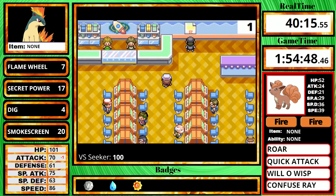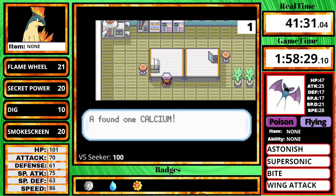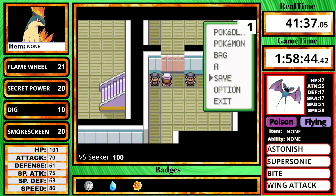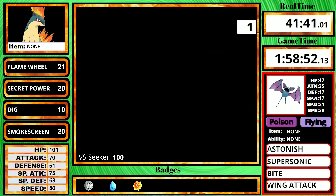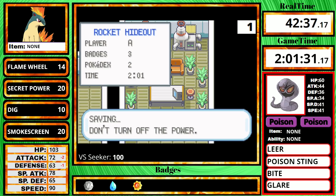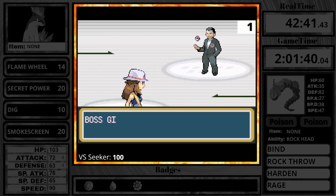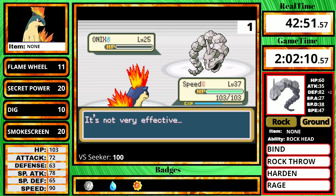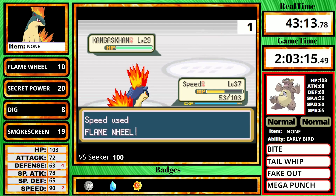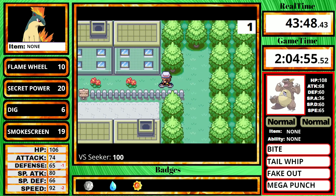Once I arrive at Celadon City, I begin doing the Rocket Hideout. There's a lot of useful stuff in here, like a nugget to sell for money for Flamethrower eventually, a Rare Candy, and a Calcium right before Giovanni's door. This Calcium is going to be really good for Quilava since it will raise its Special Attack EVs by 10. I need to buy some Calcium later, but this is a free one I don't have to worry about. I then dig out, heal at the center, get a PP Up, and do some shopping — but I realized I need more money first.